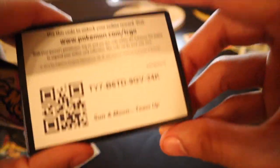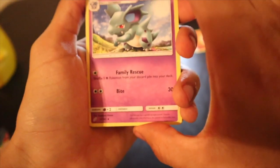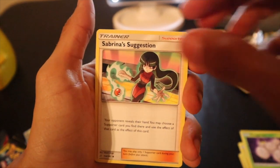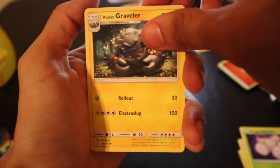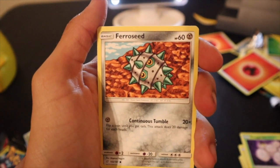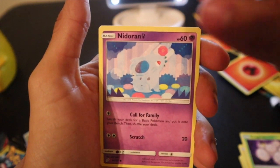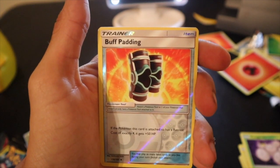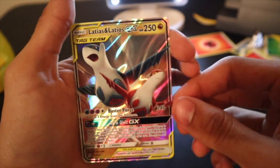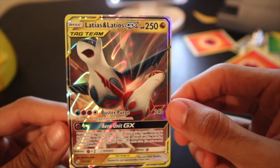This pack — here's the QR code, three to the front, get rid of the energy. Sabrina's Suggestion, Alolan Graveler, Larvitar, Meowth, Feral Seed, Marill, Nidoran Female. Buff Padding as a reverse. Oh my gosh — the last two packs were the best packs. Latias and Latios!